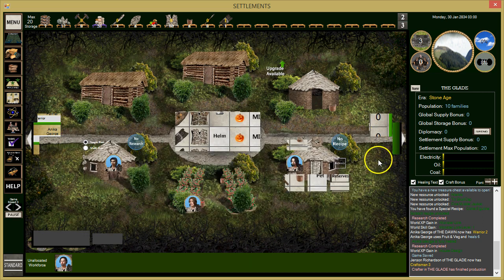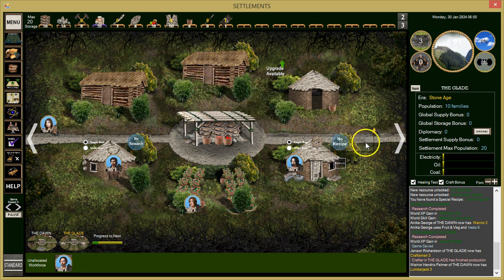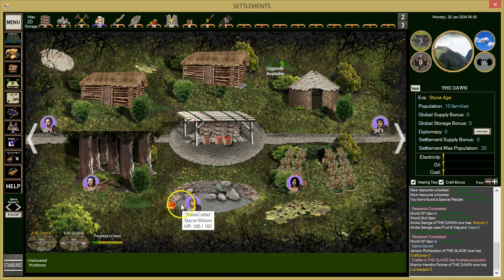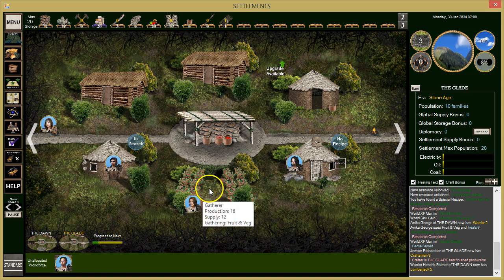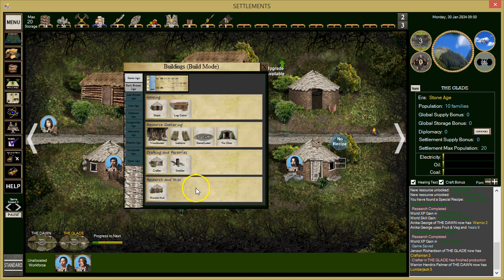Let's see if we can build a mine now. We've got enough research done. We also want to get rid of one of our farms — we don't need two. We'll keep the farm with the better stamina worker. We can now build a smelter and a tin mine. We'll do the tin mine first.